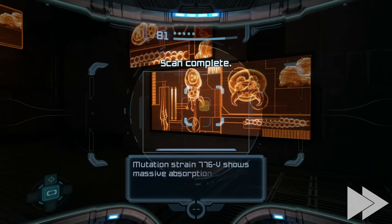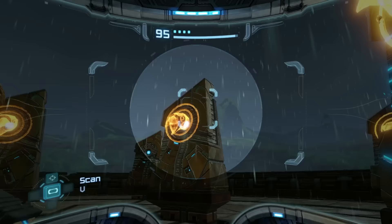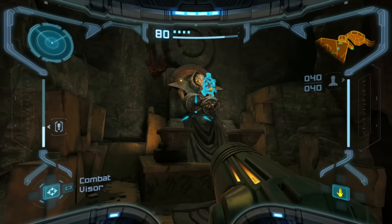The scan visor is a big part of why the world feels so real and lived in, but they went overboard with the number of targets and it slows down the pace of the game. Making the text box larger to display more at one time might have helped get through the really dense terminal clusters.